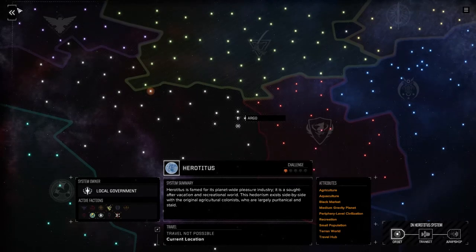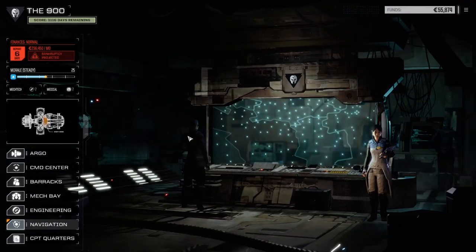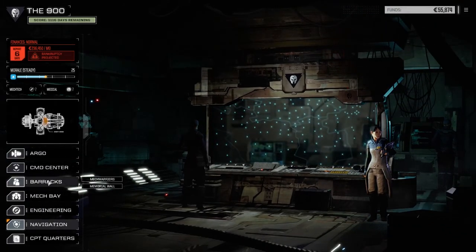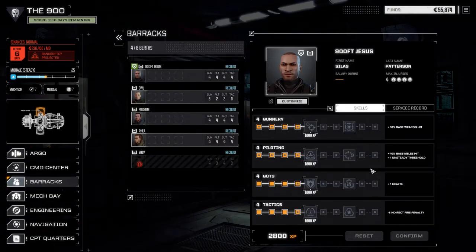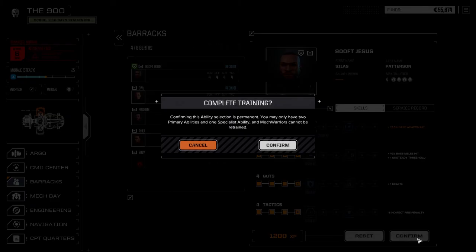We're almost at the end of the month and almost out of cash — I had to sell a few things to get to where we are. Let's have a quick look at the barracks and upgrade our skills. I need to decide where I want to go with my main MechWarrior. There have been a few instances where having multi-target would have come in handy, so I'll start with that.